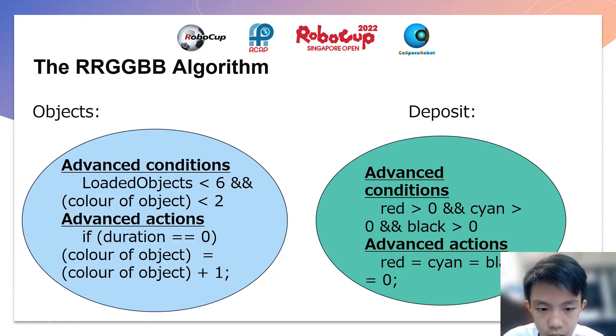The RRGGBB algorithm. For advanced conditions, if the loader object is less than 6 and the color of the object is less than 2, the robot will collect the object of the same color. For advanced actions, if duration equals 0, then the color of the object will be equal to the color of the object plus 1. Remember to put a semicolon behind for the code to work.